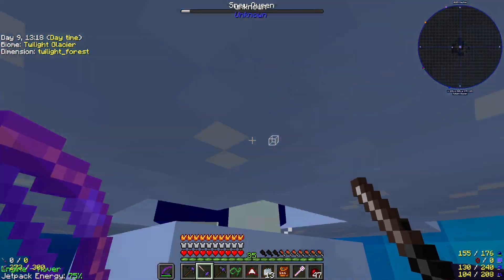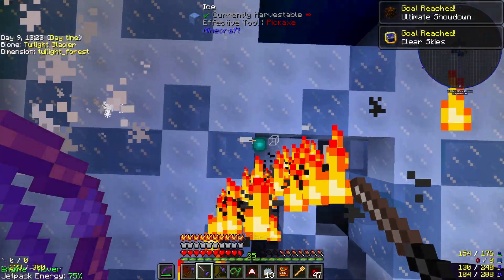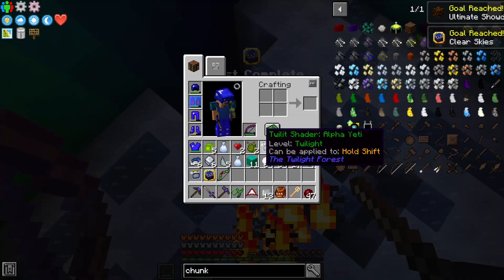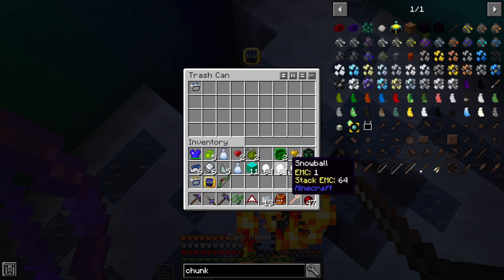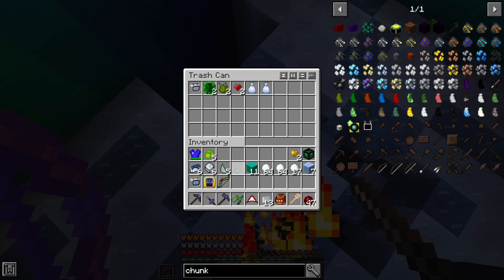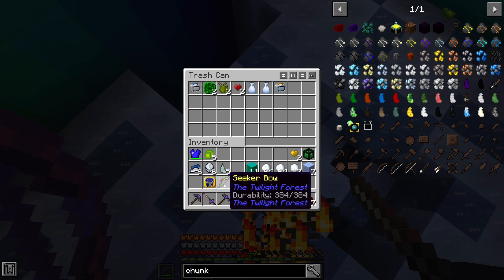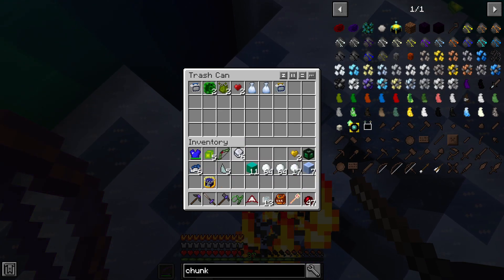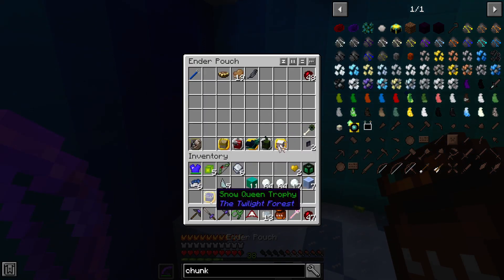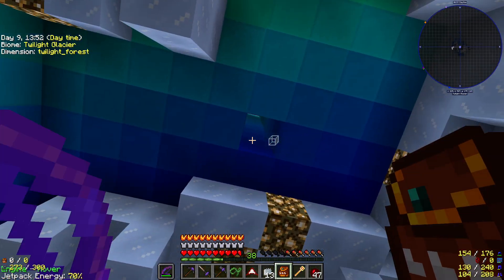And this might be it right here — there we go, we got it. Did we get the trophy? That's all that really matters. We got a Seeker Bow, an Ice Bomb, and a Snow Queen trophy. We'll put that here. This is, of course, the Naga trophy that we're missing.